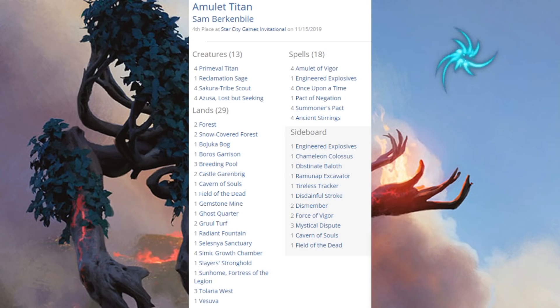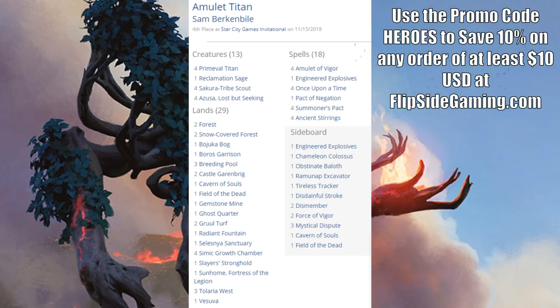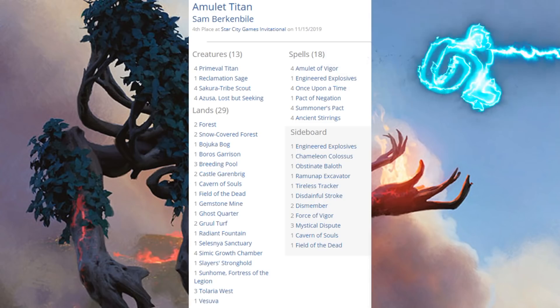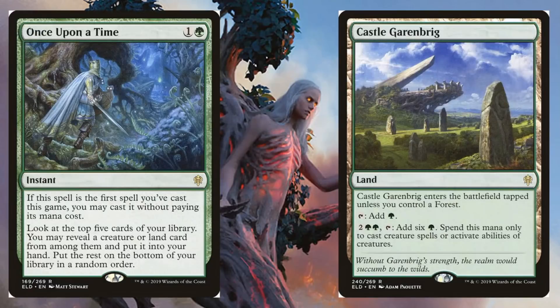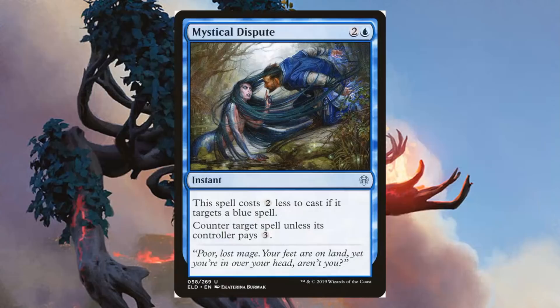Amulet Titan came in fourth place — another one of the more powerful decks recently that got a boost from Throne of Eldraine. Once Upon a Time has been a pretty key card here. The deck runs four copies of Primeval Titan, one Reclamation Sage in the main, four copies of Sakura-Tribe Scout, four Azusa Lost But Seeking, and four Amulet of Vigor. From Throne of Eldraine: Once Upon a Time and Castle Garenbrig, which is seeing a lot of play in these builds. Mystical Dispute is in the sideboard.